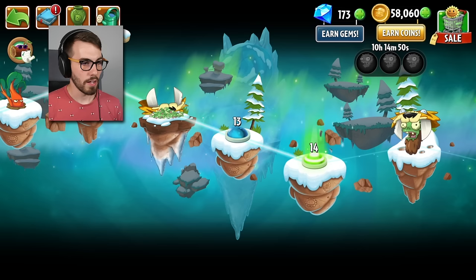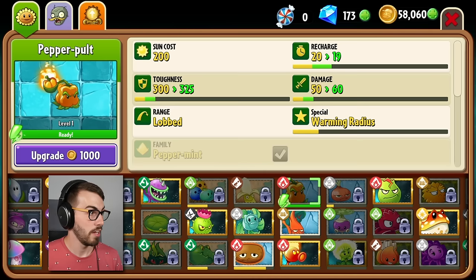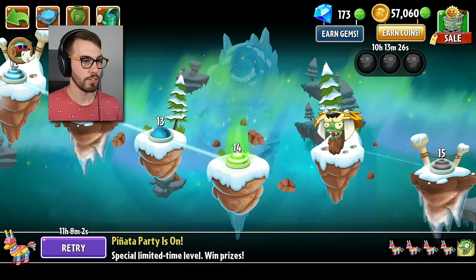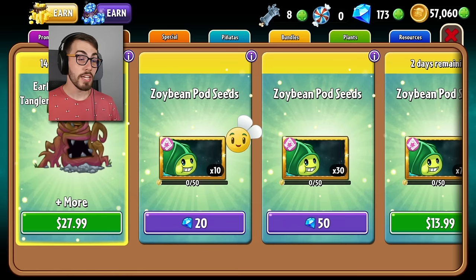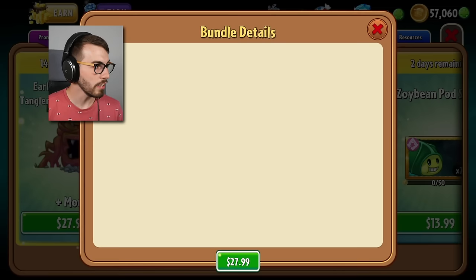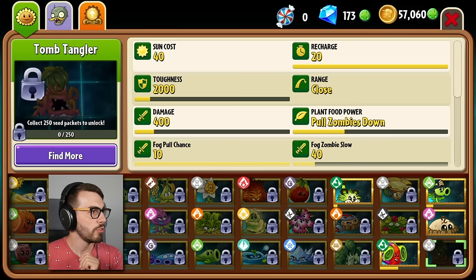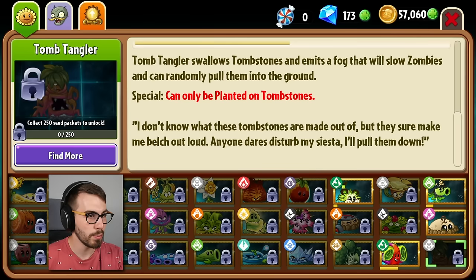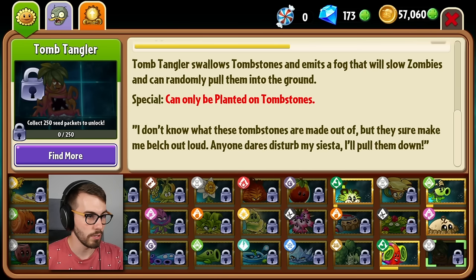Alright guys, we're at level 14 now. I don't know how I feel about the Zoi Bean — it seems okay but not amazing. I can upgrade my pepper pult for a little bit more damage and toughness and quicker recharge, but not that much of a benefit. In the next episode I'm going to get the Tomb Tangler — it swallows tombstones, emits a fog that slows zombies and can randomly pull them into the ground, and can only be planted on tombstones. Hope you enjoyed this video — if you have any suggestions or tips leave them down below in the comments, and I'll see you next time!